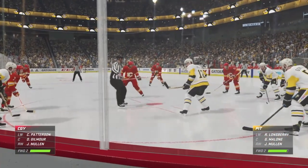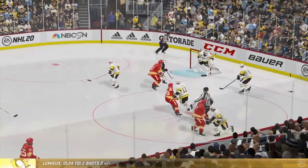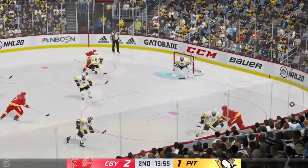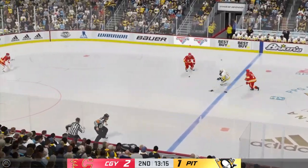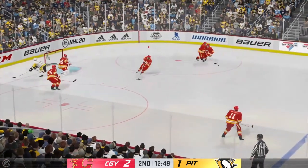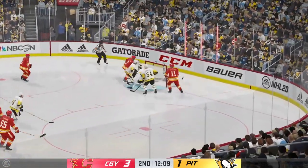Calgary's lead here in the second period is a direct result of being the more aggressive team offensively. The frozen biscuit's dropped and we are back underway. Just bashes them against the boards. Down here, that sounded like a car crash. Wow, he lowered the shoulder down — he read that play so cleanly, he was able to close up the ice. Nowhere for him to go. Just a cinder block he ran into.